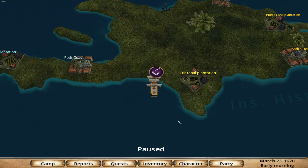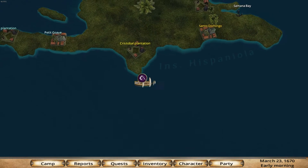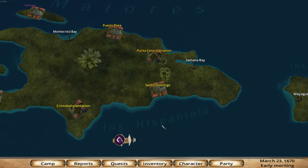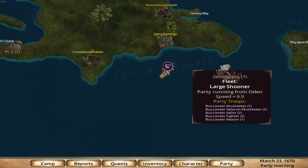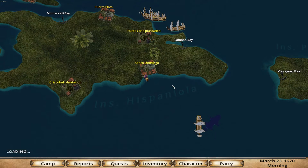So right now we're going to be fighting smugglers, taking smugglers out. Not really going to get into any political intrigue. But before I do that, I want to go here and upgrade my ship.